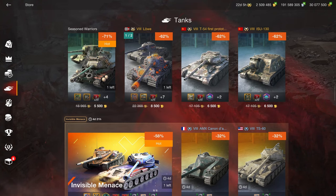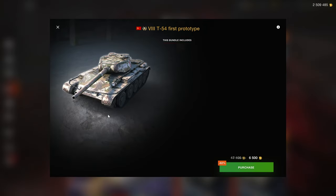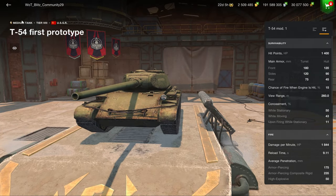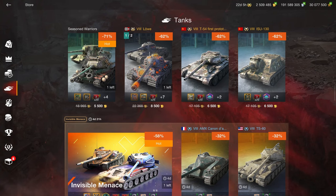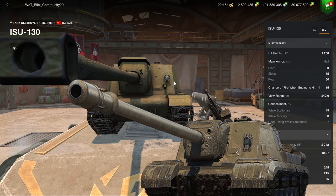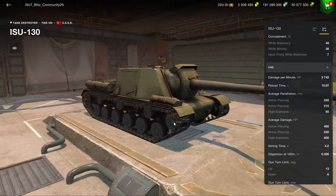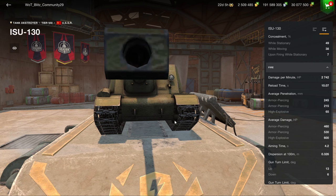Then we have the T-54 first prototype and the ISU-130, both of which are bad choices. This vehicle used to be good in 2015, but now it is completely left over from that time, and there is no point in ever obtaining this vehicle. There are much better premium medium tanks out there as well. And the ISU-130 combines the downsides of the ISU-152 — that is, slow mobility and no armor — with the downsides of not having the BL-10, which has very high DPM, but a gun that has a lot less penetration and a lot less alpha damage than the almighty BL-10, which is what makes the ISU-152 special in the first place.